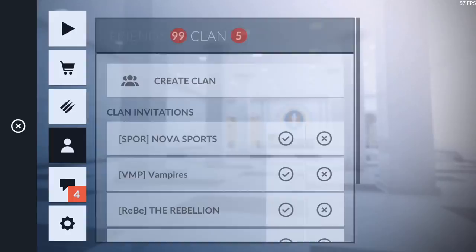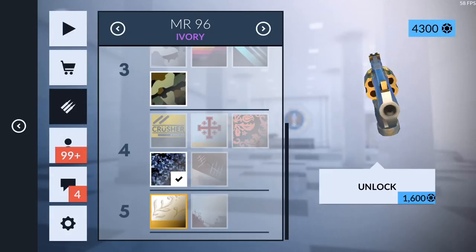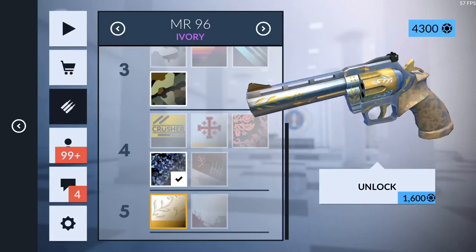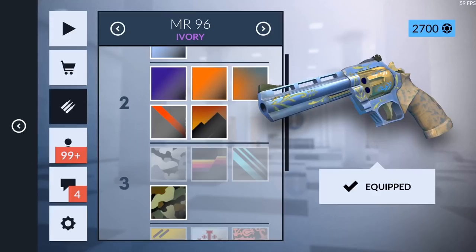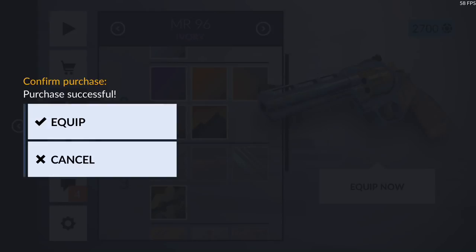I'm going to buy the Ivory GSR skin — I always love the GSR skin. Ivory and Antique look so similar but I definitely want Ivory. This is one of my favorite skins that I don't have yet. We're going to buy it for 1,600 credits — and equip it. We've got a nice GSR skin!